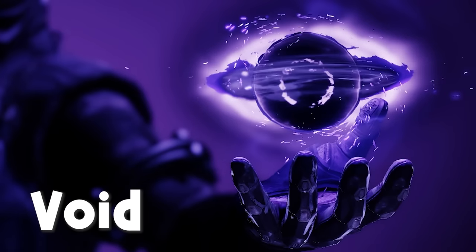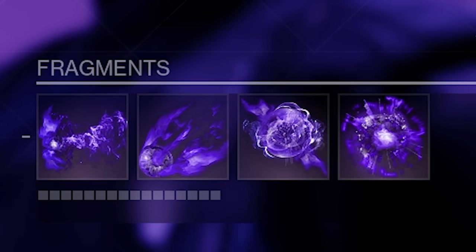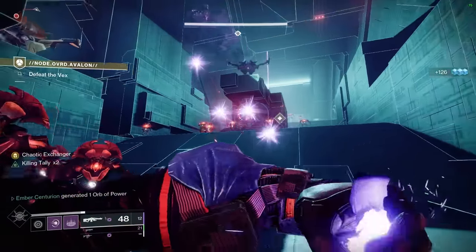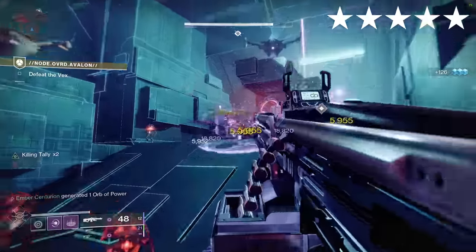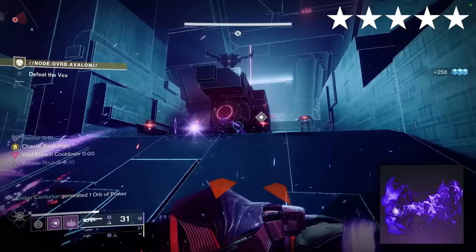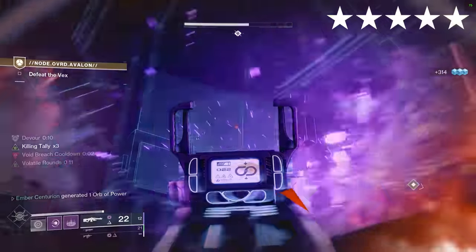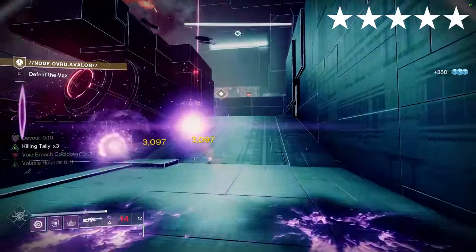Controverse Hold. Void. Aspects: Chaos Accelerant, Feed the Void. Fragments: Remnants, Undermining, Instability, Expulsion. We're going all out on grenades with this build. Controverse Hold allows your grenades to regenerate energy on a hit. With Echo of Remnants and by charging with Chaos Accelerant, our vortex grenades can do a lot of hits, refunding a good chunk of your grenade energy — if not all of it.